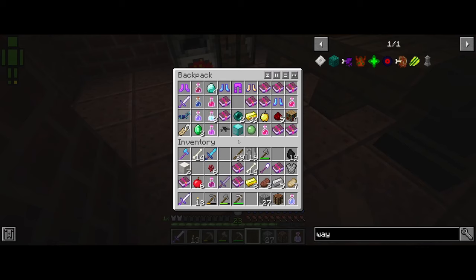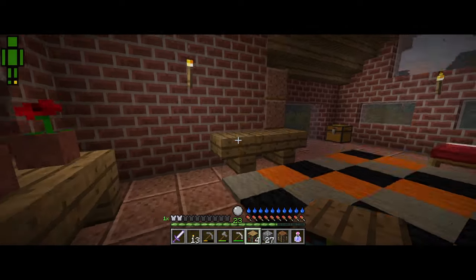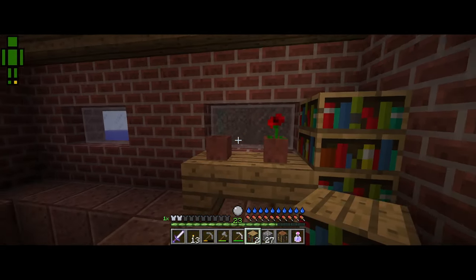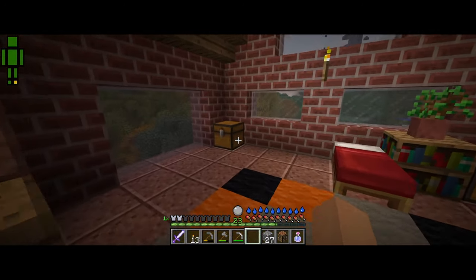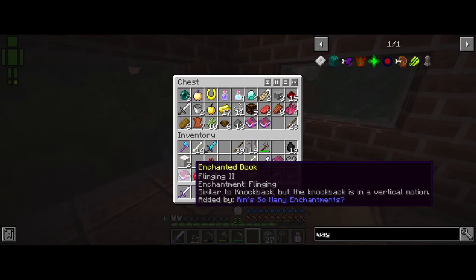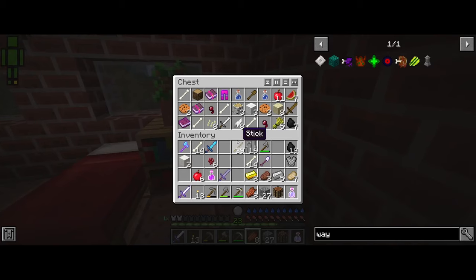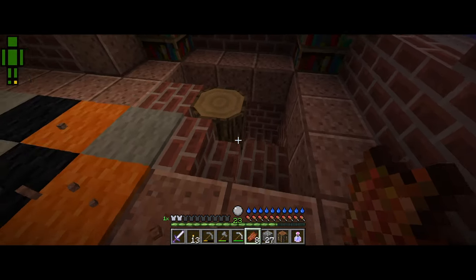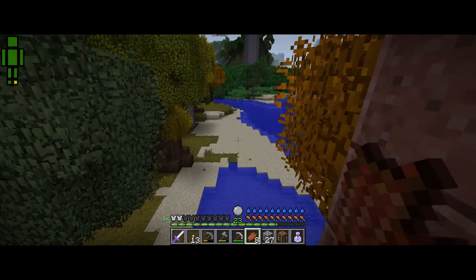Might as well decorate this place a little bit. We'll place one here so it wouldn't look so empty. Put these away. I don't need rotten flesh that's for sure. We need wood — we need to craft another chest. Let's go back down here.